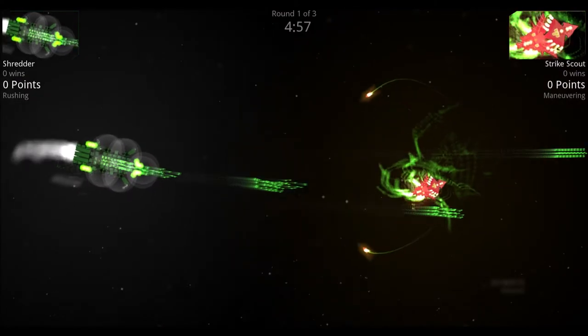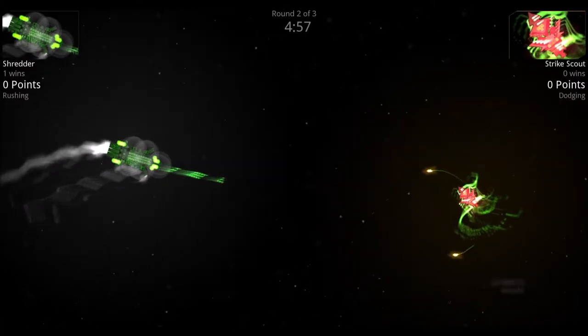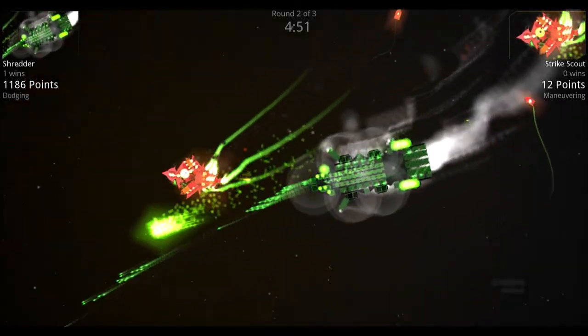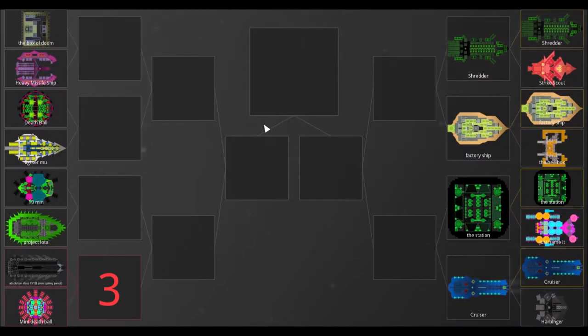The Strike Scout sends out its nukes, and the Shredder shreds it before they even touch. Going into round two, the Strike Scout sends out the nukes; the Shredder is hitting with those main cannons up front but doesn't seem to be hitting the Strike Scout too much. The Shredder just missed the nukes and finished off the Strike Scout.